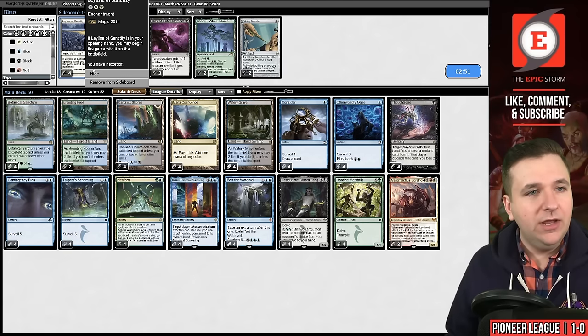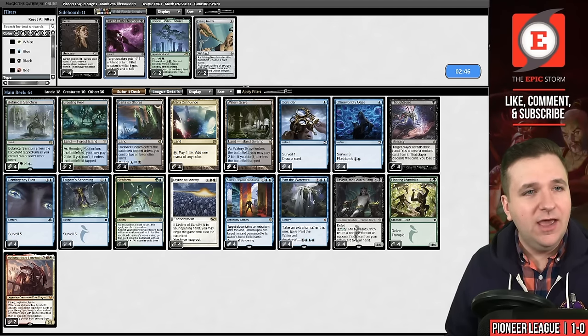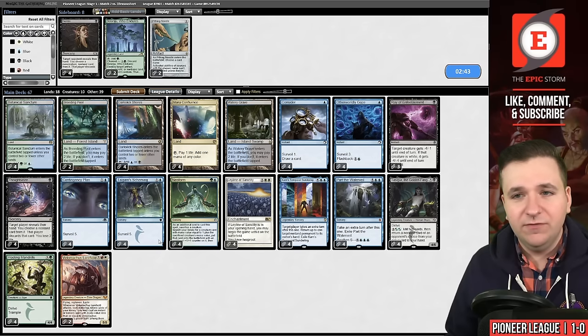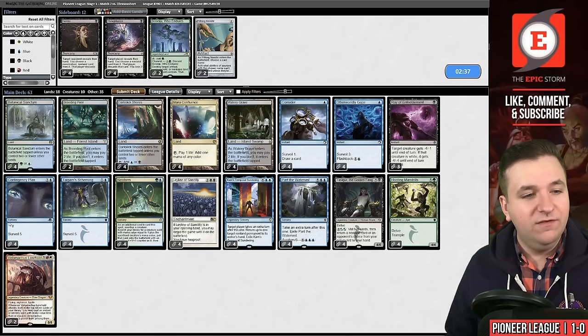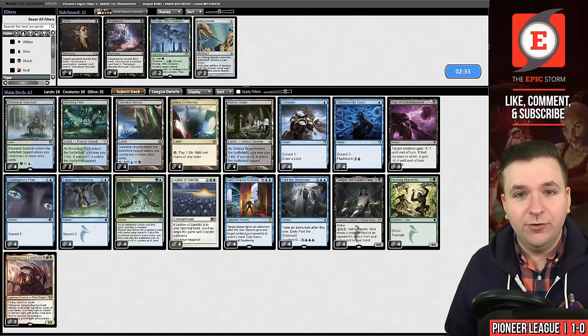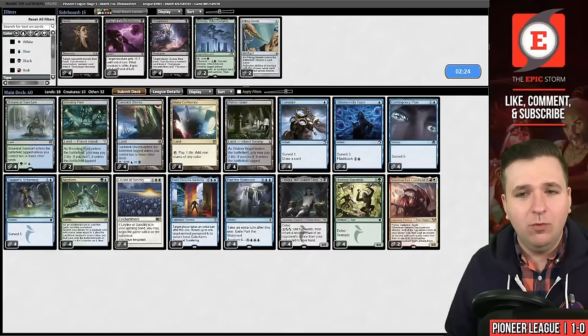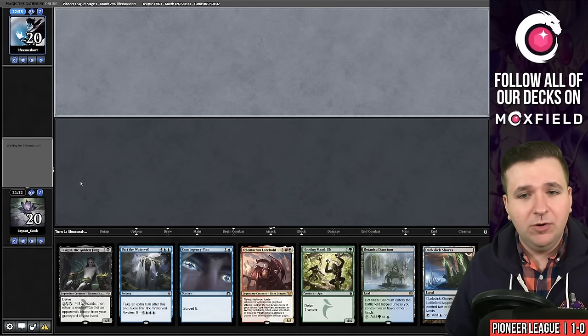We will board in our four copies of Leyline of Sanctity. I actually kind of like Ray of Enfeeblement here — it kills the Grease Fang. We'll board out Thoughtseize; I just don't think that's how we want to win this matchup, and you also don't want to put their vehicles to their graveyard. Actually, I don't think I even want to board in the Ray. I think we just want to keep our deck consistent and outrace them.